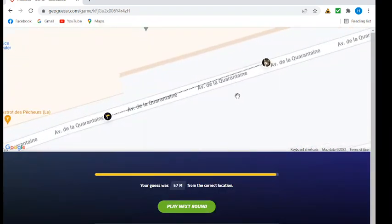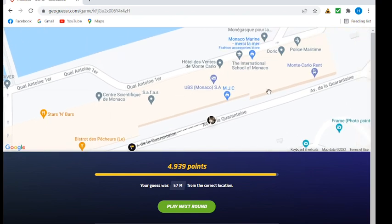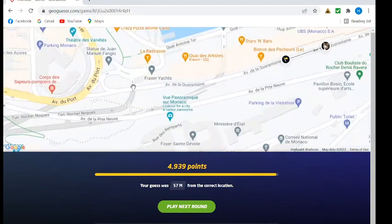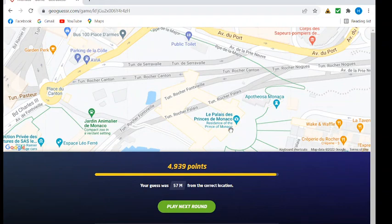So we're somewhere around here on Avenue de la Quarantine. You'll notice this means Quarantine Avenue — or maybe it could mean something else having to do with the French word for 40. But I think given its location, this may have been port facilities traditionally where they hold people coming in on ships that may have epidemic diseases. That's probably where the name comes from. There are tunnels all over the place here — very steep terrain, lots of traffic. The palace area is heavily tunneled — that's interesting.